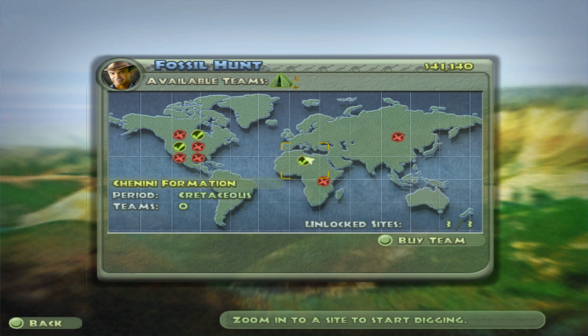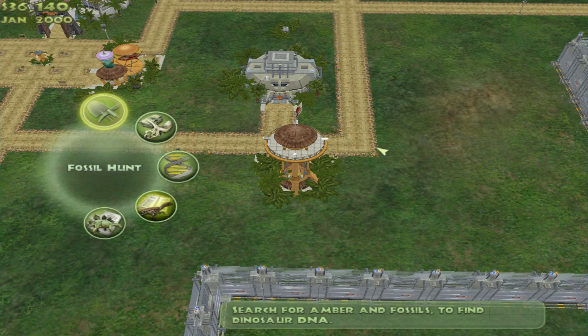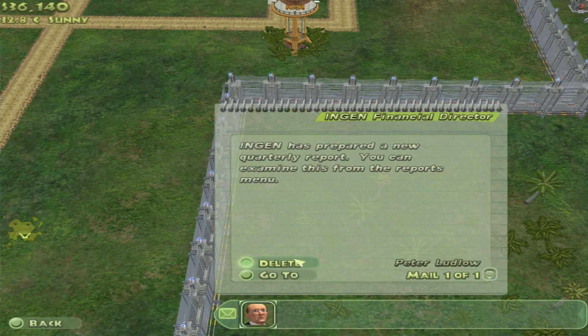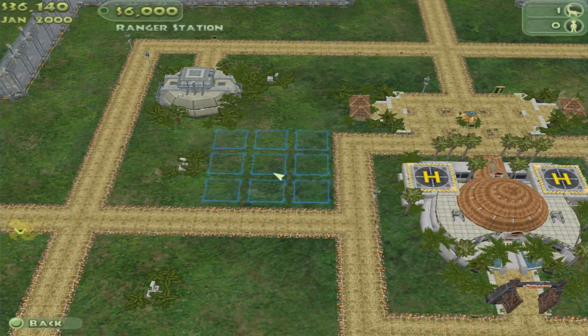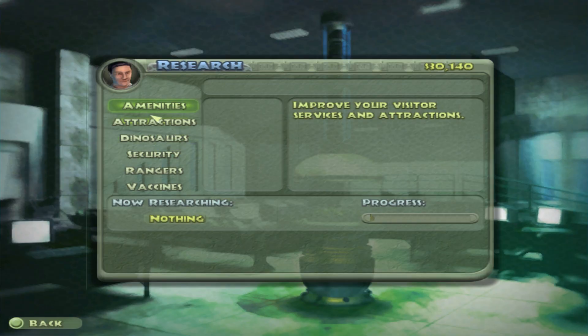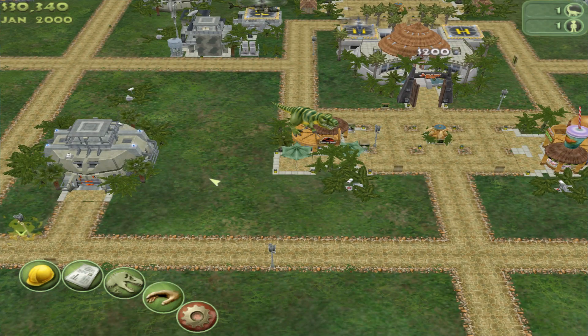Let's do that fossil hunt. I'll zoom into Africa — this one looks good. There's a concern that I haven't built a ranger station yet, but that's about to happen. Building a ranger station right there should increase safety. Research is already done — we've got everything, all the vaccines. No need to worry about that, so we can use our money for more important things.